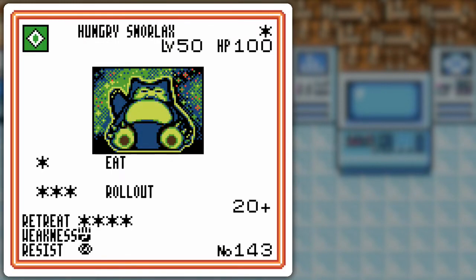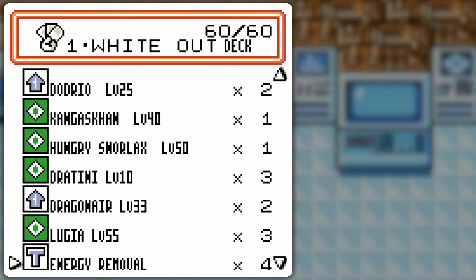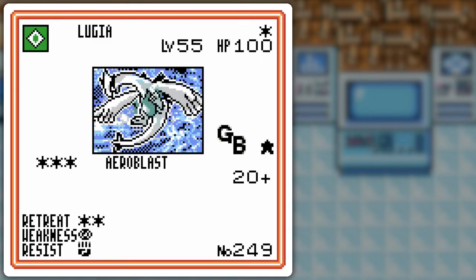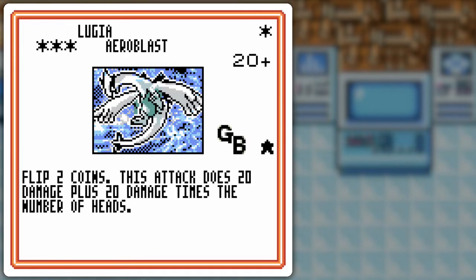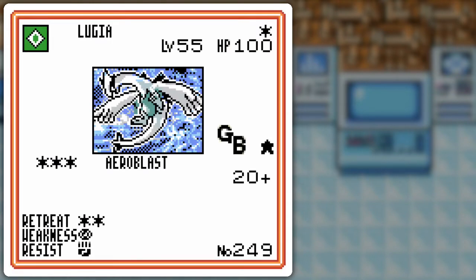Hungry Snorlax is a pretty decent attacker on its own. I think the surprise you'll find in here is Lugia, because I have a lot of double colorless — maybe I should give that a shot. The weakness is Psychic, not Lightning, because it's Flying/Psychic in the games. It's just kind of a little bit something different.